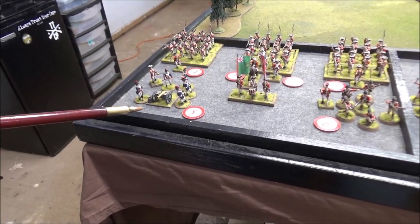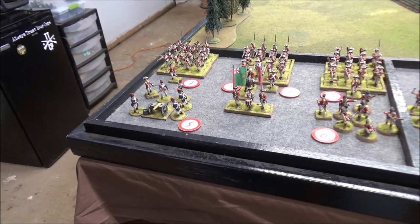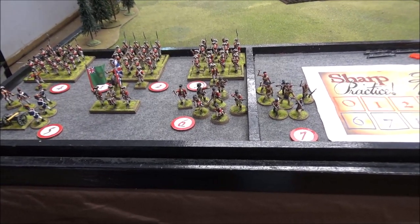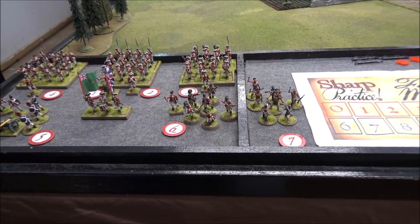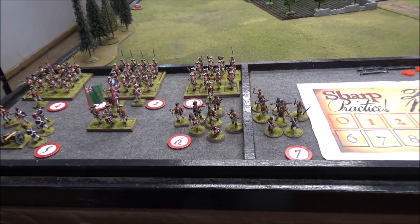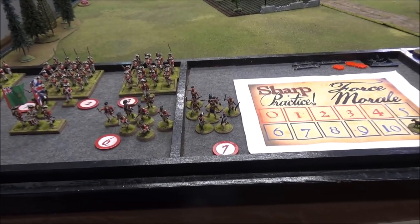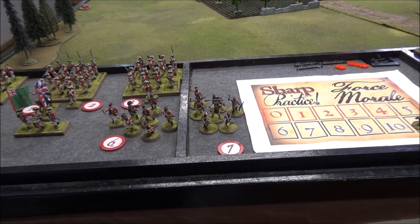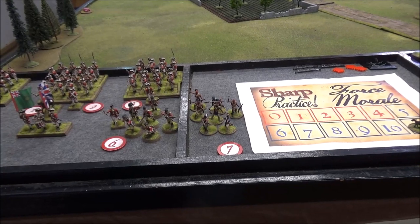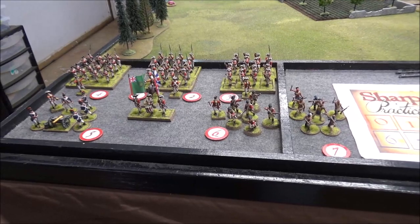Leader number five is Sergeant Joseph Murray in charge of the British light cannon — he is level one. Leader six, Lieutenant Dan Klain, a level one leader in charge of foot dragoons who will fight as regular skirmishers. Leader seven is Tatanka, leading a group of Indian skirmishers — also regular skirmishers, but with tomahawks, aggressive and prominent leader. That is the British force.